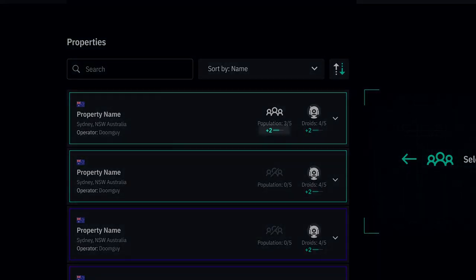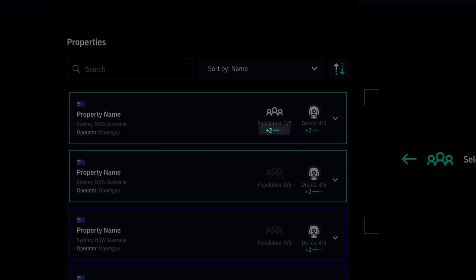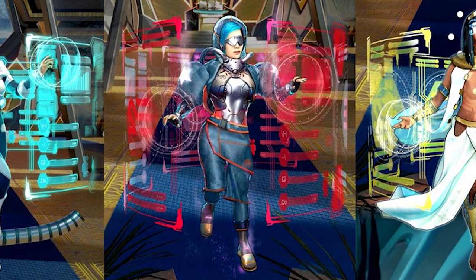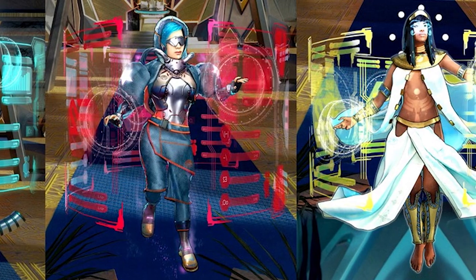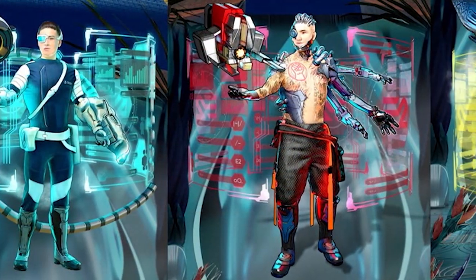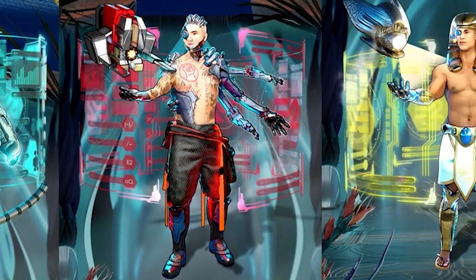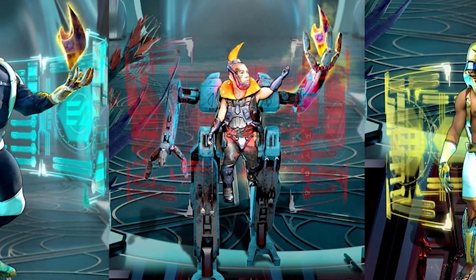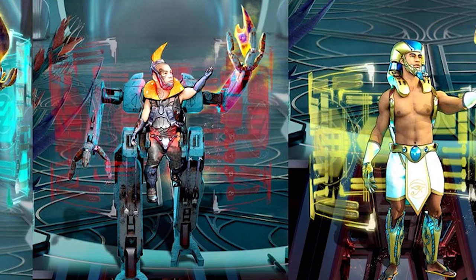There will be five civilian types or classes to begin with. The data analyst, which analyzes your property and droid data to give you useful insights. The droid technician, which automatically charges your droids for you when idle. The aether dispenser, which will automatically dispense or give you the aether collected by your droids.